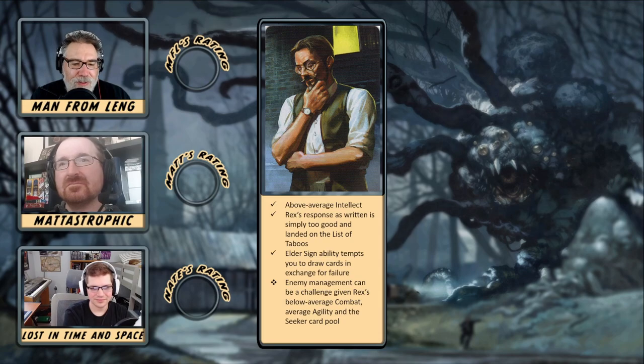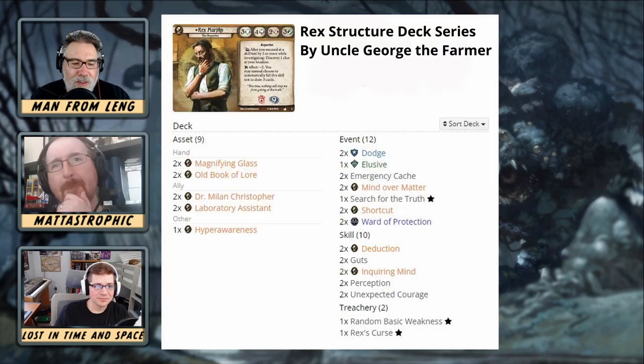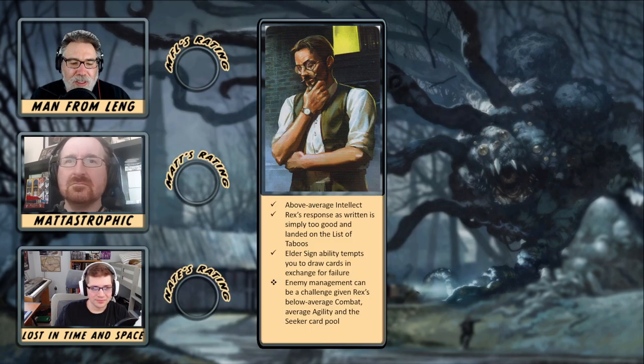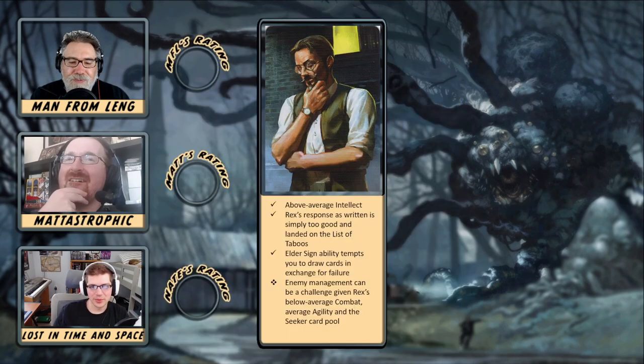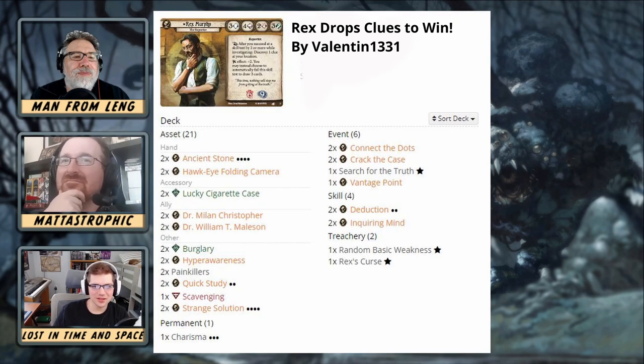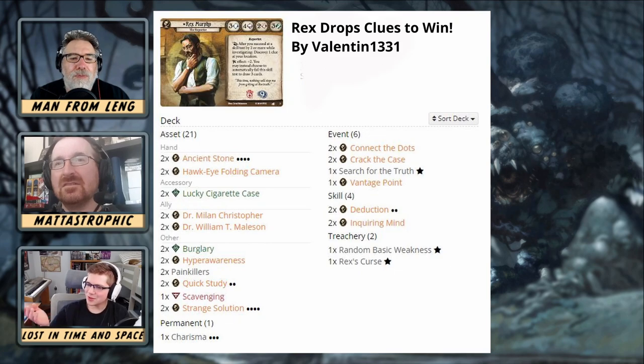What are some of your favorite Rex builds? As mentioned during our review of Zoe Samaras, there are decks over on ArkhamDB if you're interested in a starter deck for Rex incorporating just the revised core and Dunwich Legacy cards. If your card pool expands, sky's the limit. For me personally, I always love dipping into the rogue card pool for Rex because of his innate ability to succeed by two. Lucky Cigarette Case, maybe some other assets. Lone Wolf is another great option. Quick Thinking as well. Rogue really feels like kind of his home — maybe he'd be a Seeker-Rogue in a different life.